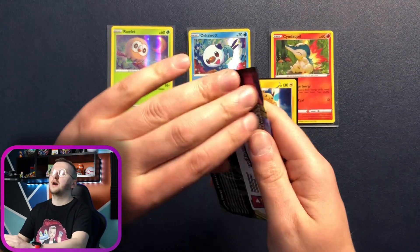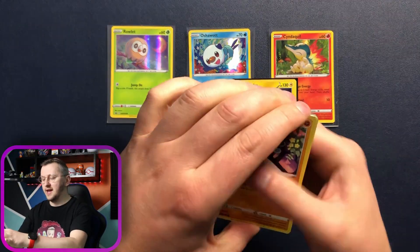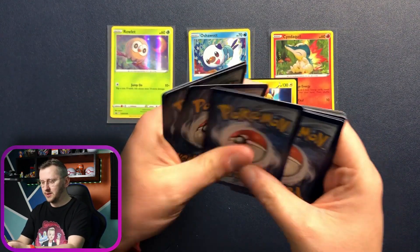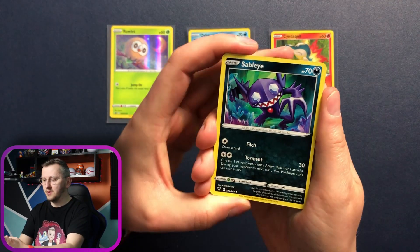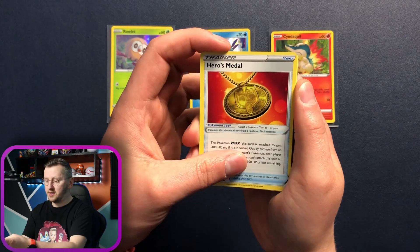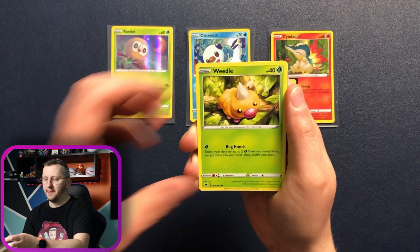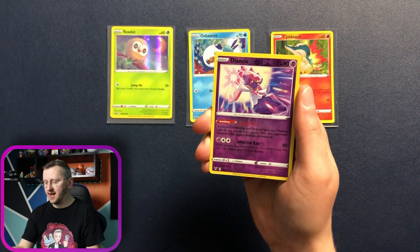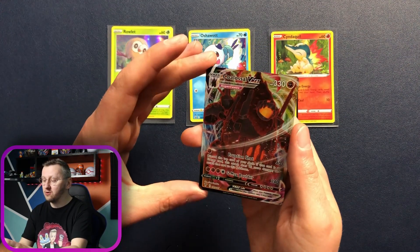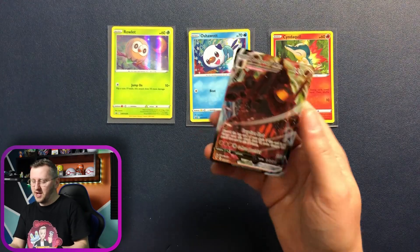Another pack of Vivid Voltage. How I wish to pull the gorgeous Pikachu VMAX Rainbow Rare — I am missing it in my collection and I am hoping to pull it on the channel one day. We have Sableye, Galarian Stunfisk, Hero's Meadow, Energy, Ralts, Sandile, Wormdam, Weedle, Beldum, a gorgeous Diancie as our reverse holo — and we have a VMAX here! It's Coalossal VMAX. Amazing, gorgeous, majestic card. Let's put this bad boy in the sleeve.